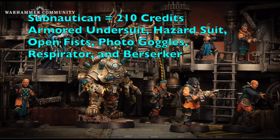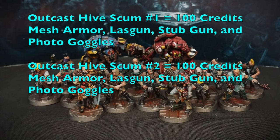The real killer in your gang is the Sub Nautican at 210 credits. It has an armor undersuit, hazard suit, open fists as bare weapons, photo goggles, and a respirator. Combined with the hazard suit, that gives a +4 bonus against toxin and gas weapons. It also has Berserker Charge for additional attacks when charging. Pair it with the Master Nautican, who spams Overseer to double-activate it for charging through enemies in close combat, while healing it with his Biomancer abilities to keep it alive.